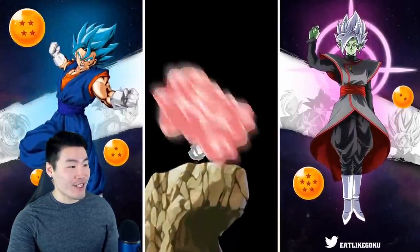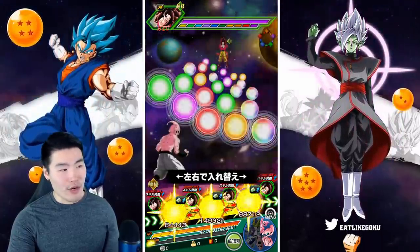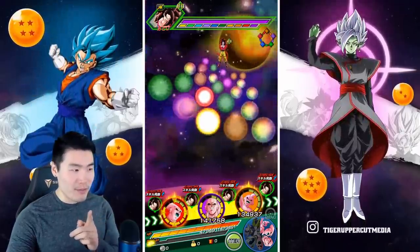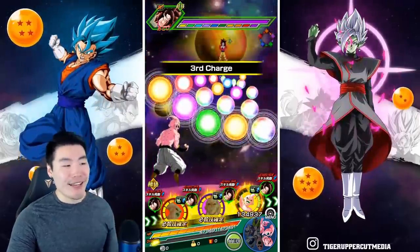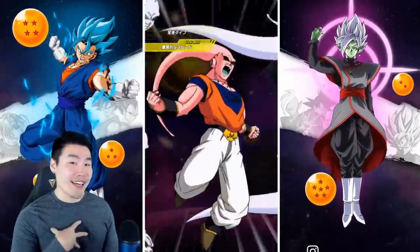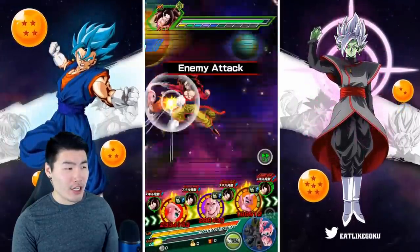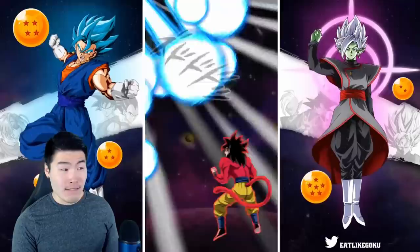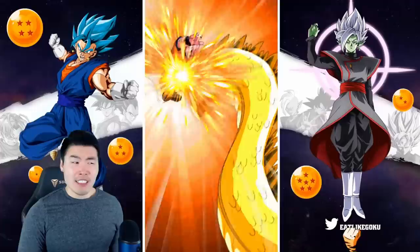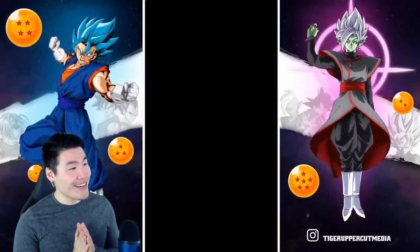We're getting another transformation from Super Boo. In the animation I noticed Gohan and was confused for a second, but then I realized he's absorbing Gohan — so it makes sense. I should have tried not to super with these guys because we might actually kill the Goku by accident, which would make me very sad. Okay, he's still alive — don't die! Don't let Kid Boo finish him off. Okay, perfect.